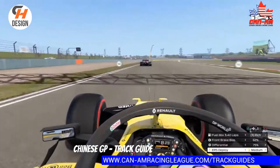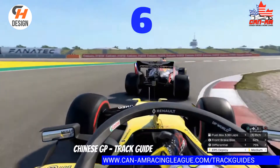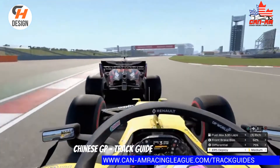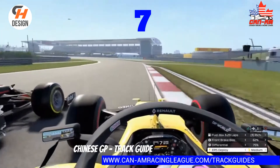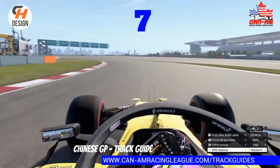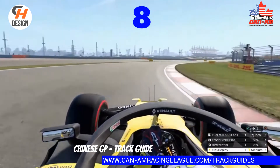Out of turn four, going into turn five — which is really just a little kink. Hug that chicane and then go straight down into six. Downshift all the way to second to get the car to rotate. We have somebody in our way here, so we're going to go around the outside to show you how much grip you have in turn seven. Whether you take the inside or outside line, you'll find grip if you do it correctly.